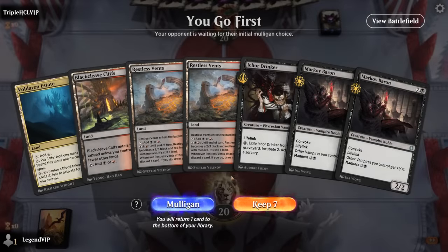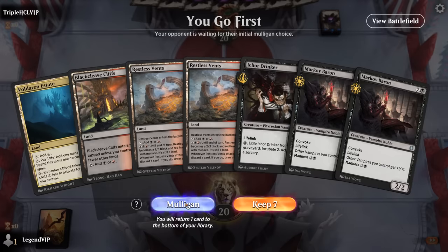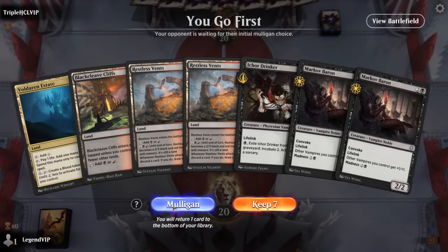Our hand is not very exciting — no blood token to combine with Baron, two tap lands. Let's take a mulligan. I guess we could eventually use the Estate, but that's going to take too long.